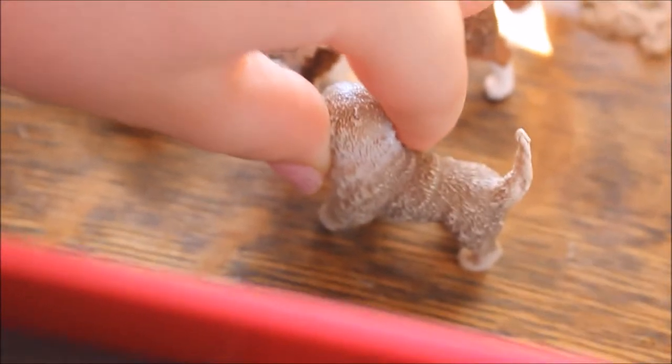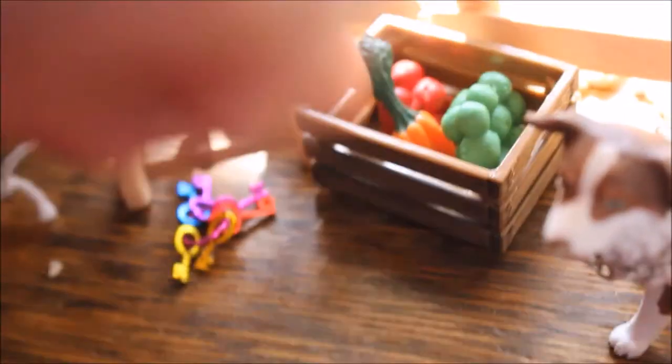This is Kipper — he's a Chocolate Lab. And here is a little crate of some carrots and a cluster of apples.